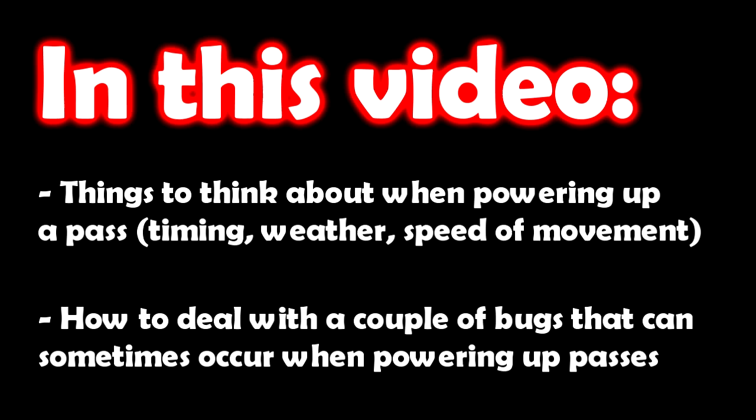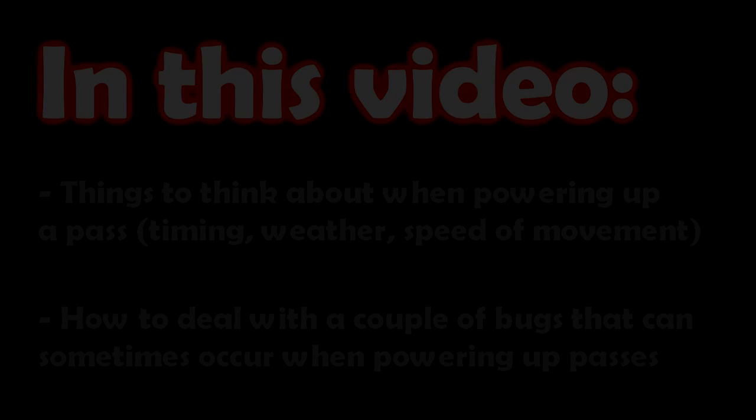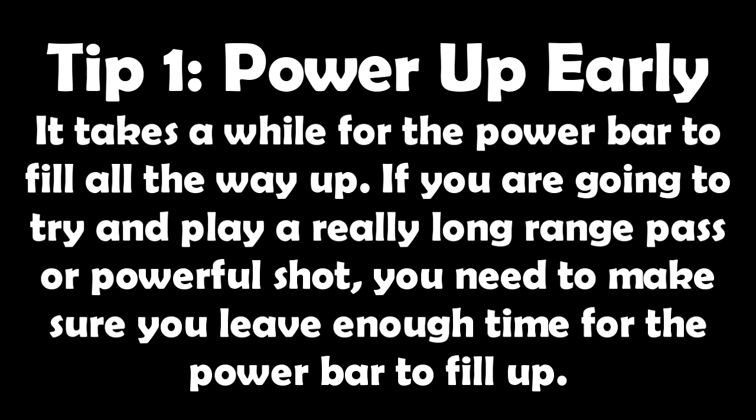We'll start with some things you need to consider when powering up a pass. The first piece of advice is that when you're trying to do a long range pass, or something which involves putting a lot of power on the ball, you need to think about it and make sure you get started powering it up a little bit quicker than you might be used to on assisted. If you want the power bar to be full, you're going to have to start powering it up a little bit earlier, because it takes quite a while for the bar to fill all the way up. If you try to do it too late, you might get tackled, or it might be much easier to intercept. The same applies to a powerful shot — sometimes you might need to start pressing the shoot button sooner, otherwise it will take too long to power up and you might lose the opportunity.